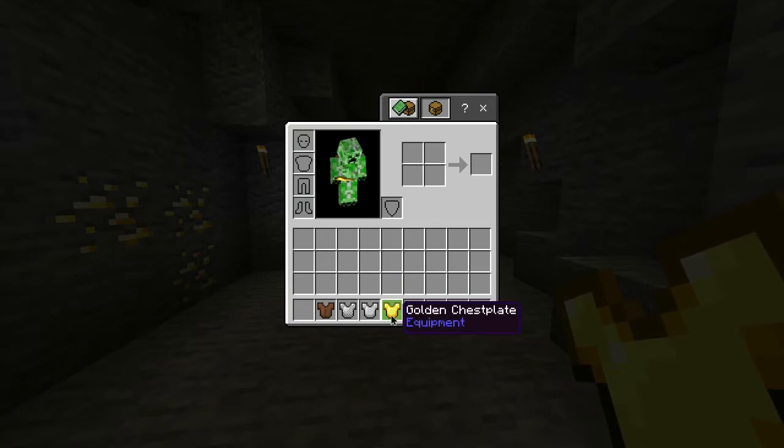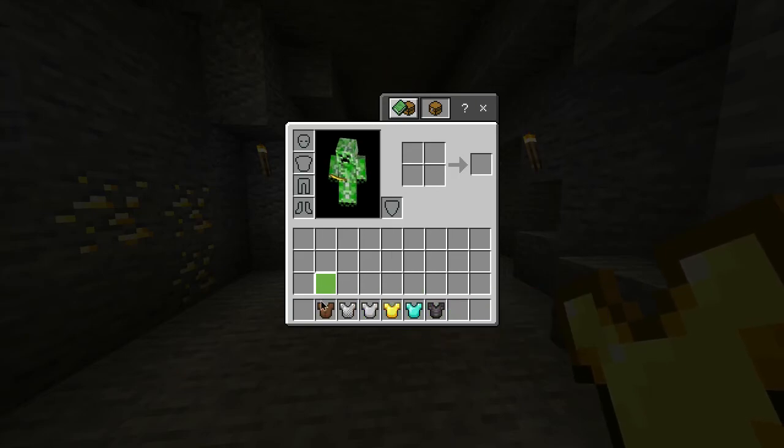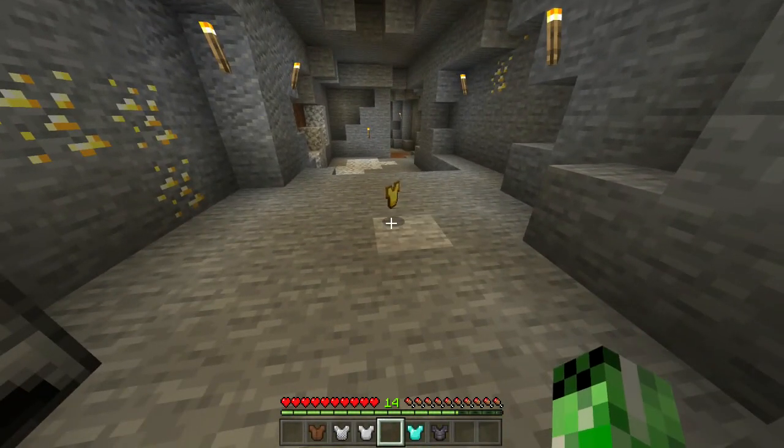Also in this game alongside the golden chest plate, you have a leather tunic, a chain, iron, diamond and netherite chest plate, all of which have different durability. But for now you have yourself a golden chest plate.